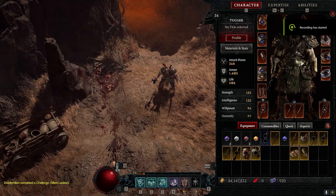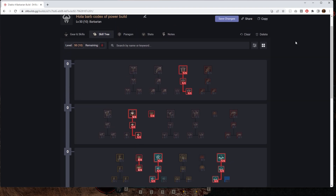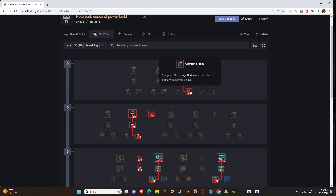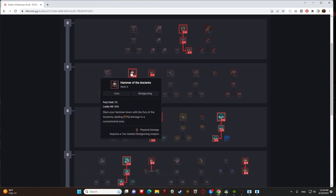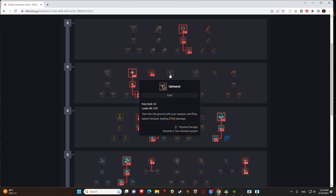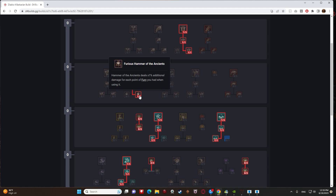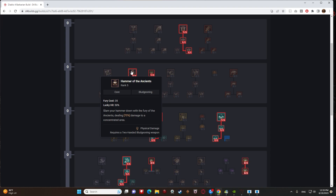Let's hop into the full skill tree. At max level: Frenzy, Enhanced Frenzy, Combat Frenzy — mainly for damage reduction. If you don't have the legendary for Hammer of the Ancients, take Upheaval instead; otherwise take Hammer of the Ancients, Enhanced Hammer of the Ancients, and Ferrous Hammer of the Ancients. The reason you'd prefer Upheaval over HotA early is that HotA has a small range whereas Upheaval has a big radius and they do similar damage early on.